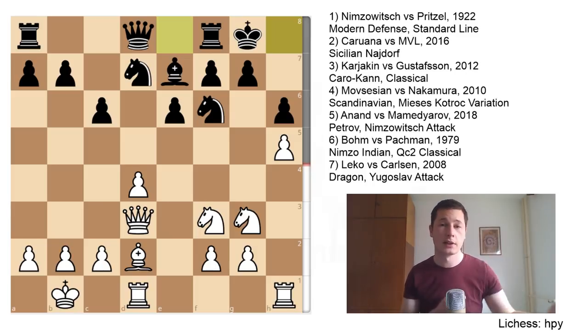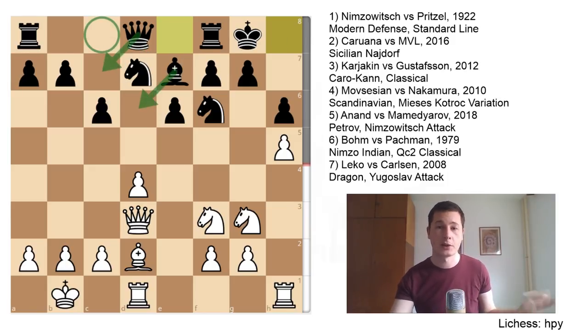That's why very often players actually castle on the same side in the Caro-Kann. People will play bishop e6, queen to c7, and castle kingside, because it doesn't run into the kingside pawnstorm. In the Caro-Kann specifically, white is often faster than black.